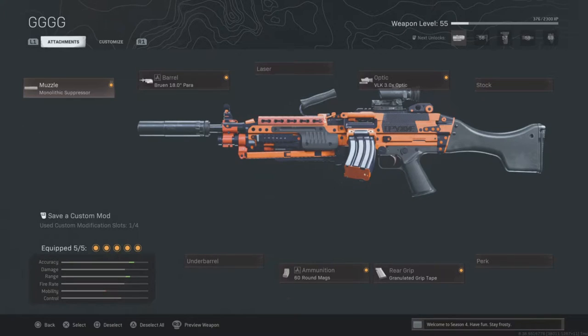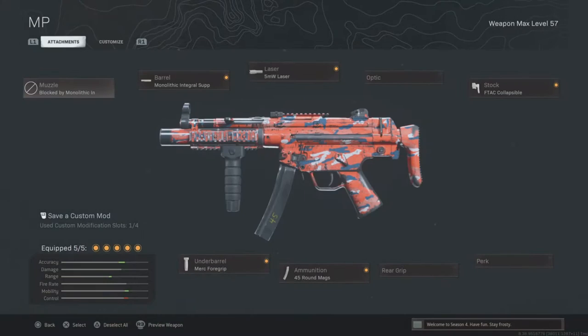For the Bruin: Monolithic Suppressor, Bruin 18-Inch Para Barrel, VLK Optic, 60 Round Mag, and Grounded Grip Tape.